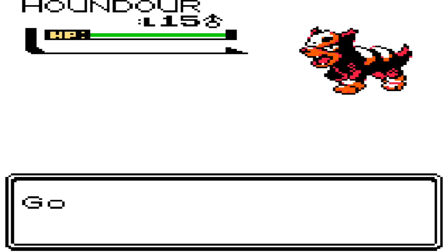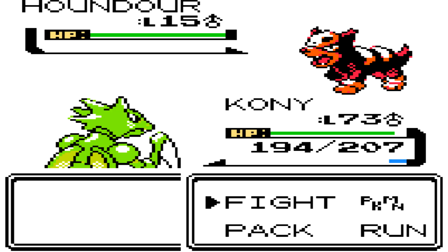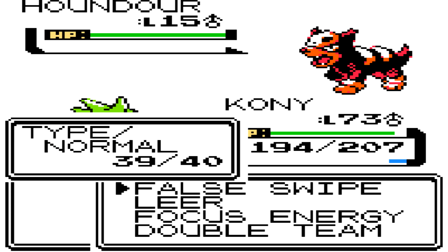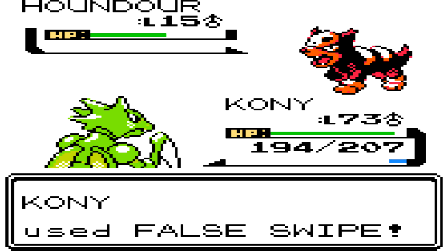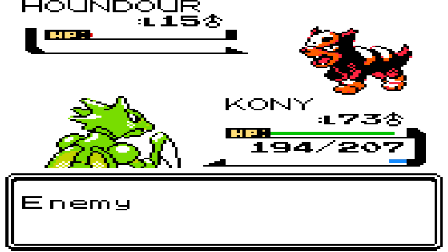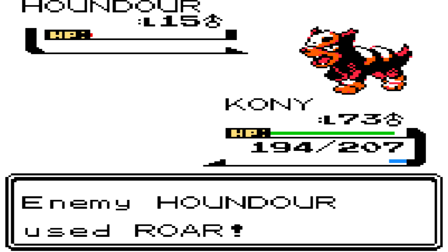And there we go, we found Houndour — a very awesome looking Pokemon. If you don't have a fire type yet and you want one, Houndour is strongly recommended. It is almost as good as you can get in terms of fire types in this game if you haven't gone with the starter. It evolves into Houndoom, which has very good stats, and it learns Roar, which you need to be careful about.